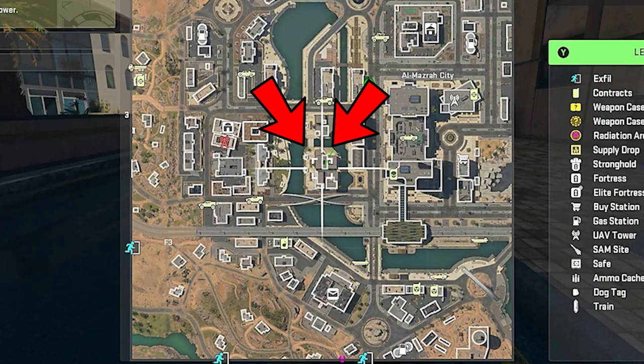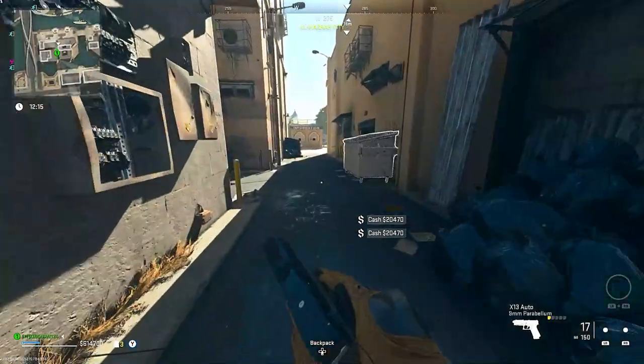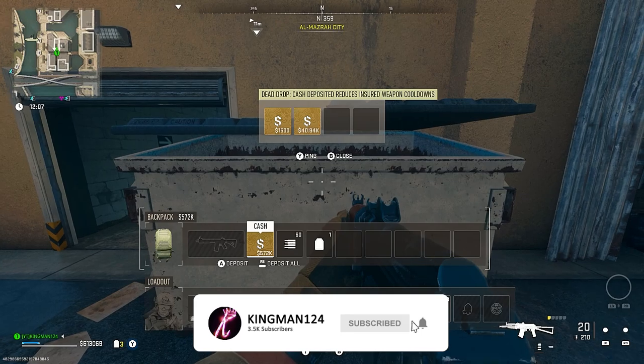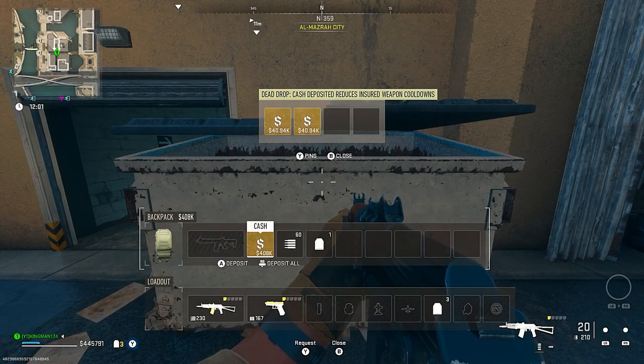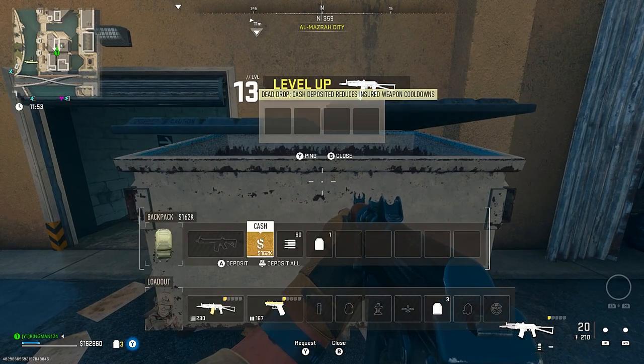After that, you can go to the location I showed and get some XP on your weapons. The current weapon in your hand will be the weapon that gets XP. Go up to this bin as I showed on the map and deposit all of your money into it.